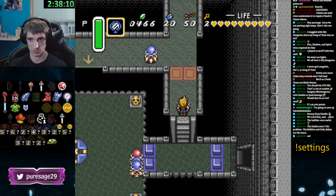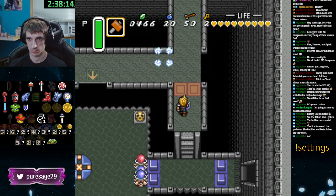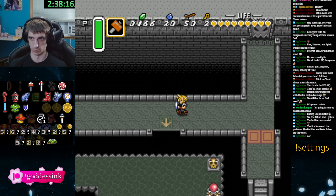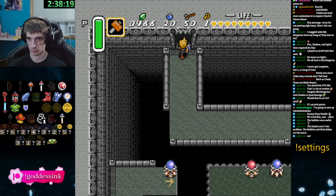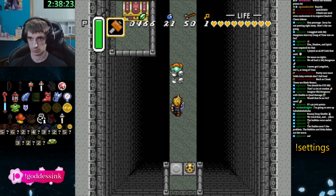Switches. We have the keys, so let's just stay up here and go to the left and go into that door with the key lock. Perfect. You can go either way right now.